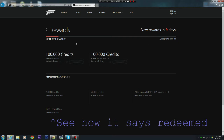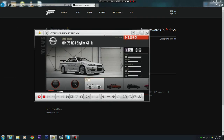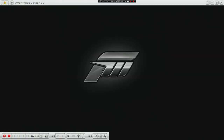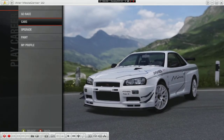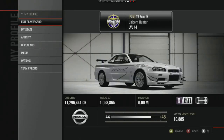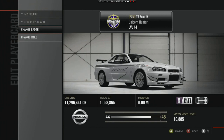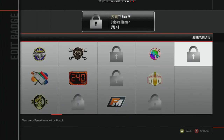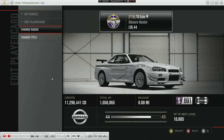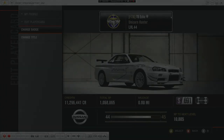It'll give you 40,000 credits and two unicorn cars. Here's the unicorn car you get — mine is a '34 Skyline GTR. You also get two titles, or this one title, and a badge. That's how to do it, guys. Thank you for watching and goodbye.